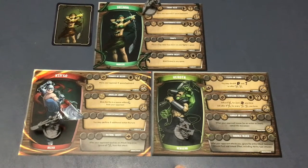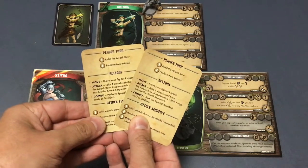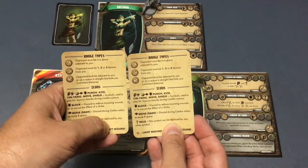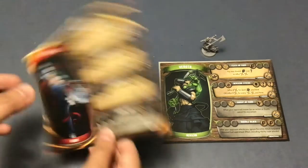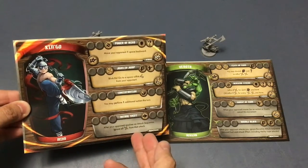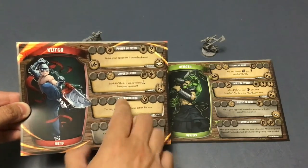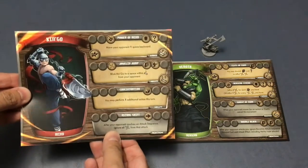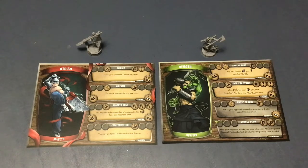We take the character cards, one for each player, and their corresponding miniatures. If we were playing with another character, we'd need their help card as well. Each player also gets a generic help card for the game. You do need to actually pick which class you're playing as — each character has two different possible classes with different moves, usually with at least one or two moves that carry over. We're going to go with Shingo being the Javelin class and Veroth being the Berserk class.